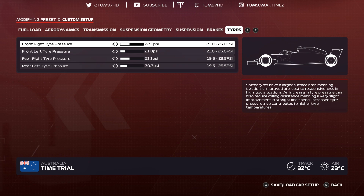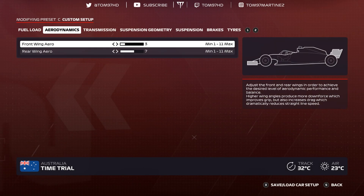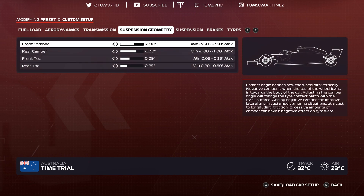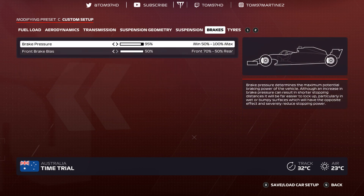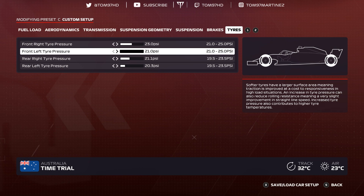Spanish Grand Prix. Aerodynamics 3-7, transmission 60-60, suspension geometry negative 2.90 negative 1.30, 0-0-9-0-2-9, suspension 1-4-6-9-1-3, brakes 95-50 — I'm working on getting confidence up to 100 around there. Tire pressures 23.0, 21.0 — the front left around Spain gets absolutely fried so keep that on the lowest possible — then 21.1, 20.3.